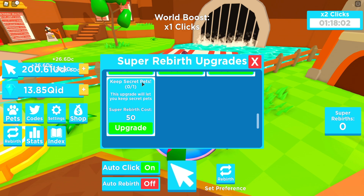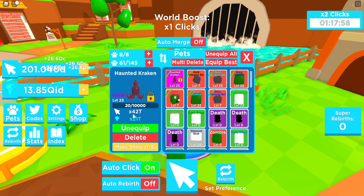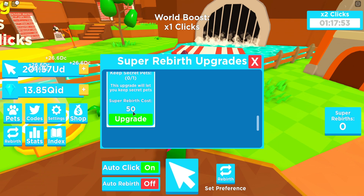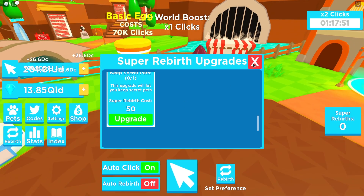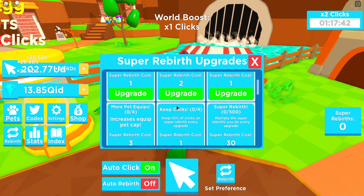Let's see — keep a pet potion, time boss damage, keep secret pets. I have to have this because I already have one of these and it's OP. Look at this — this is 42 trillion and I am going to lose this if I super rebirth. This costs 50 super rebirths which I don't have, and that's going to be quite expensive — 50 times super rebirthing is a lot.